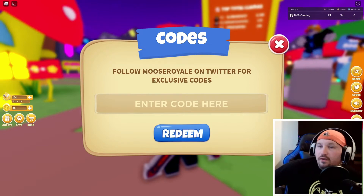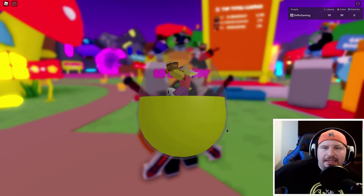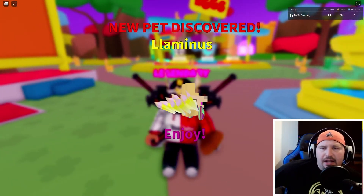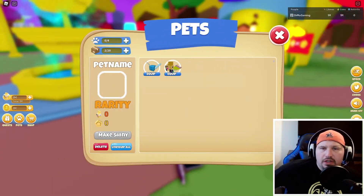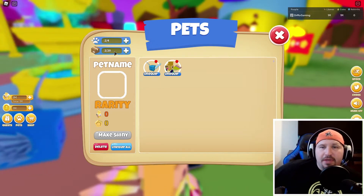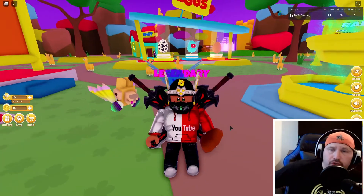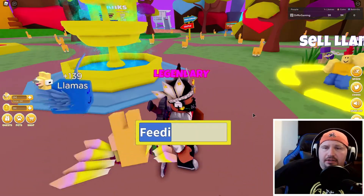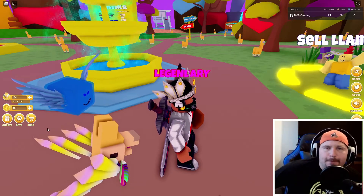Here is a code for a free pet — it's pretty cool. The code is Llaminous. You open it up and out pops the Llaminous Pet. It's a flying llama! I'm going to equip that. I can get two out of four pets, and I can hold 20 pets total. Looks like I'm a legendary llama clicker leader.